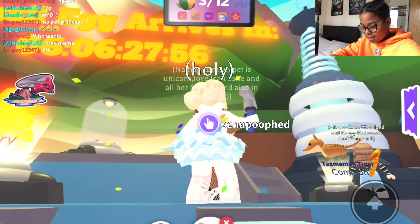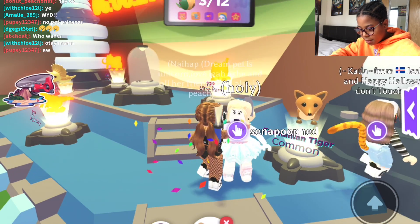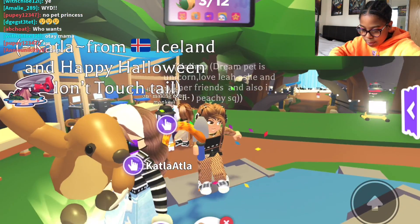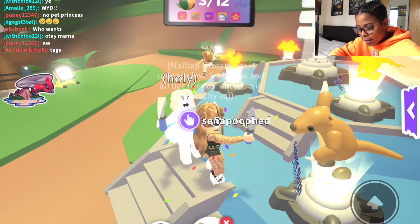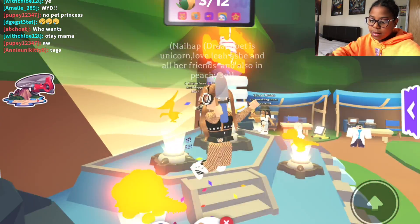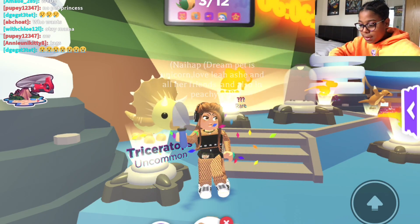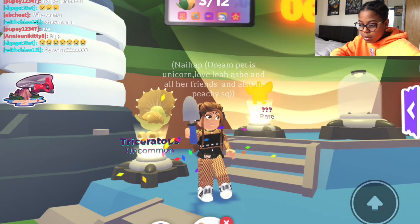The fossil egg is going to start in six days, six hours, 47 minutes and 53 seconds. So I have gotten a Tasmanian tiger - oh my god, a Tasmanian tiger! - and a ground sloth, which is very cute because I like sloths. And I've gotten a triceratops. They are very cute and I can't wait until the actual fossil eggs come out because I really want a triceratops.